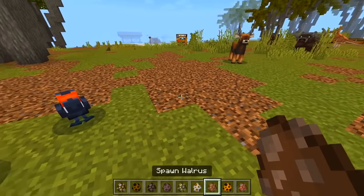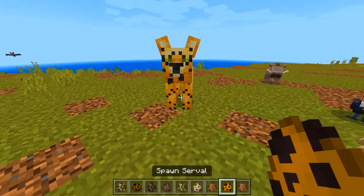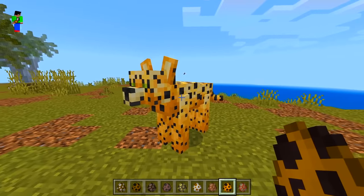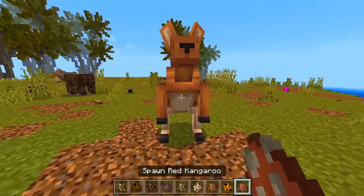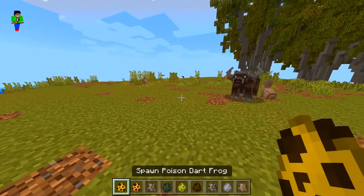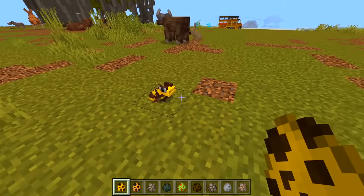A new type of bird — we got a walrus, very cool. And what is this? It's like an ocelot but a lot bigger. The kangaroo though — love it! This next one sounds insane: a poison dart frog. Does it actually do anything? I'm scared to go into survival — it probably poisons me.